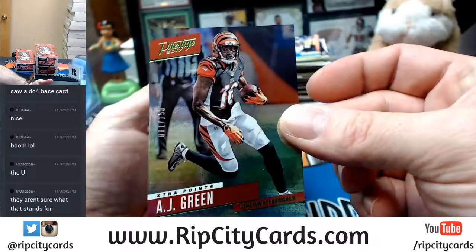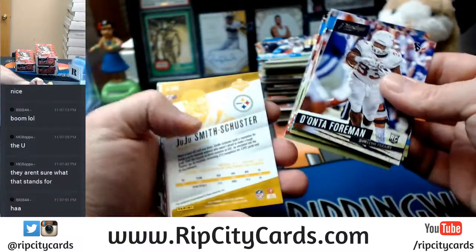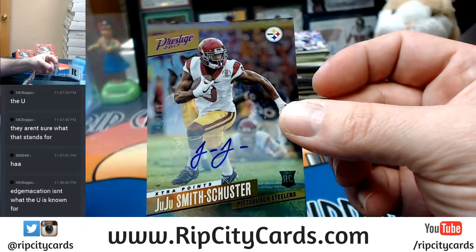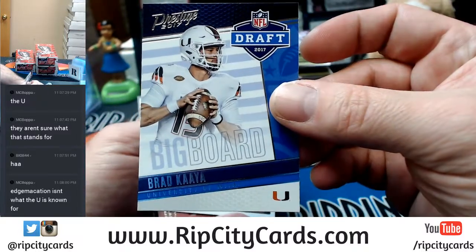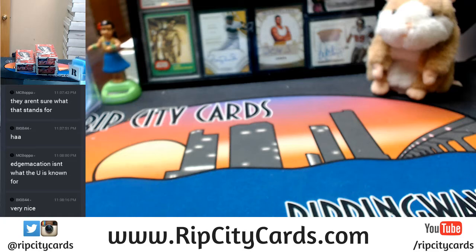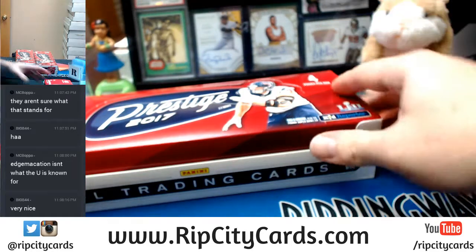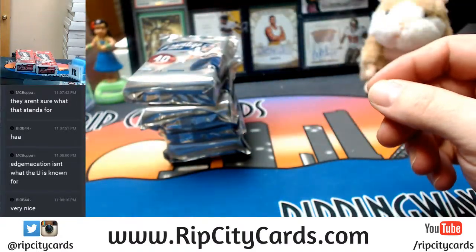AJ Green out of 150 extra points Bengals. JuJu Steelers 49 out of 100 extra points autograph. You got Brad Kaaya — according to Jesse he is the best quarterback to come out of the league in years and years. That makes me happy — this is 4 packs of 40 cards and not 40 packs of 4 cards.